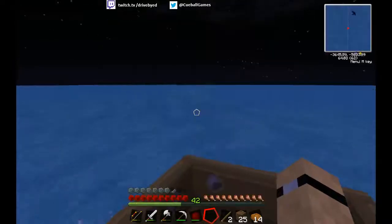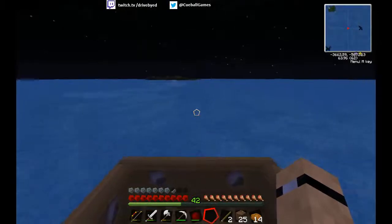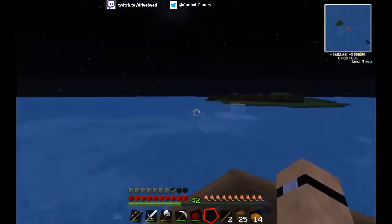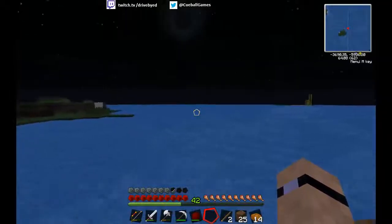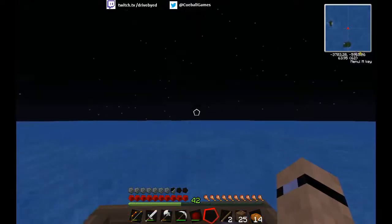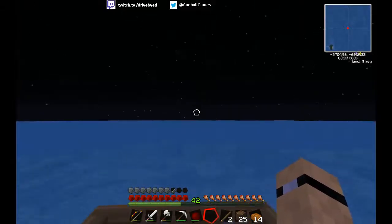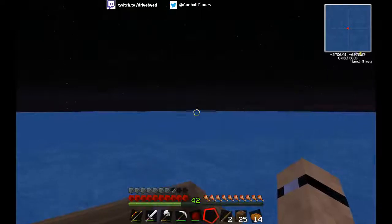This looks like a little island over here — go check it out. Doubt it's going to have anything we need on it. There is another island over here which has more sugarcane, which we don't need. This is infuriating — come on, islands, come on!